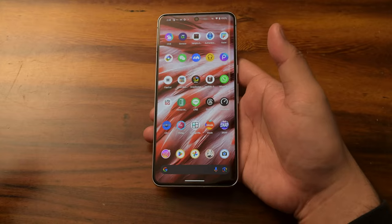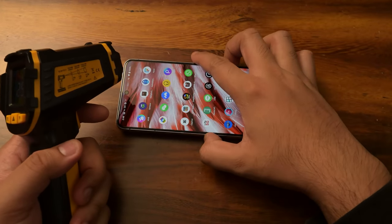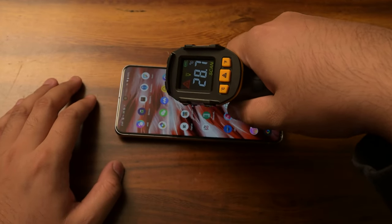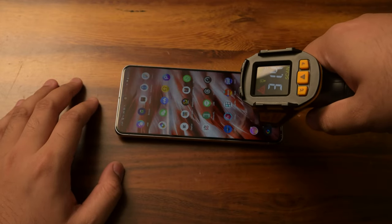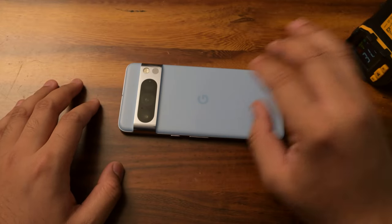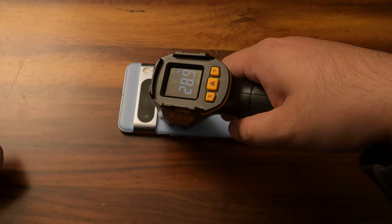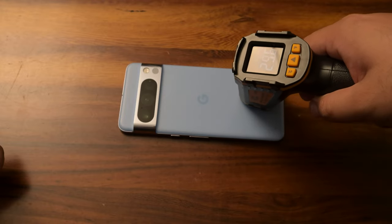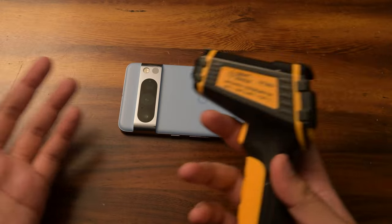Before we start the test, let's do a baseline of the temperatures with our trusty temperature gun. Starting from the front — 27, 29. We're barely hitting 30. We just hit 30 over there at the bottom. Let's check the back. From here and over the camera module, still around 28. Nothing hitting 30. Just a little bit at the bottom, but nothing funky. So we've got that settled and out of the way.